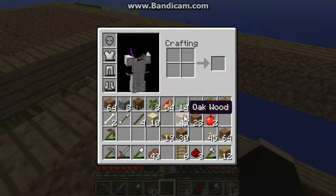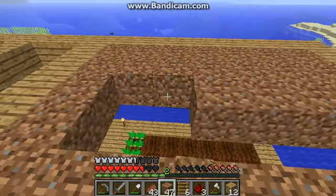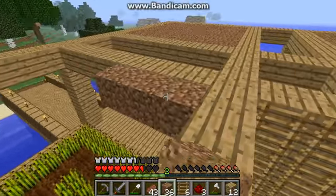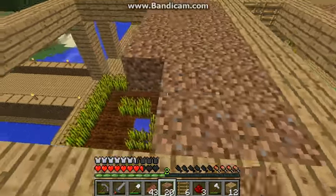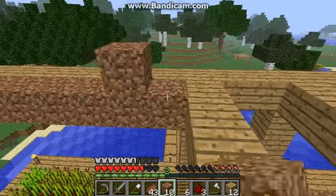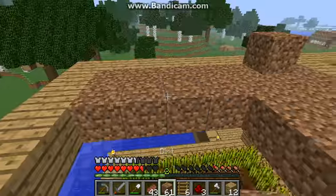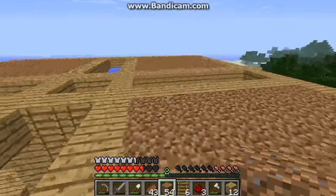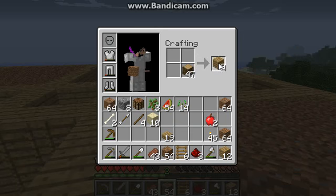I know Etho uses a beacon for speed mining and I really want to test that out. Like, if you've ever used an efficiency three diamond pick on netherrack, it slices through like butter. What Etho did was set up a beacon all the way down near bedrock and used the speed mining effect from it, so he was slicing through stone like butter. That really caught my eye and I want to try something like that.